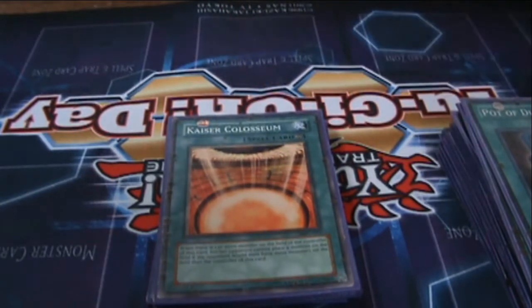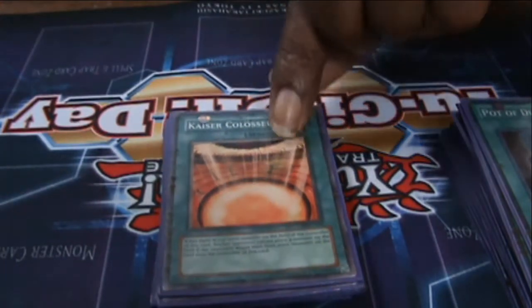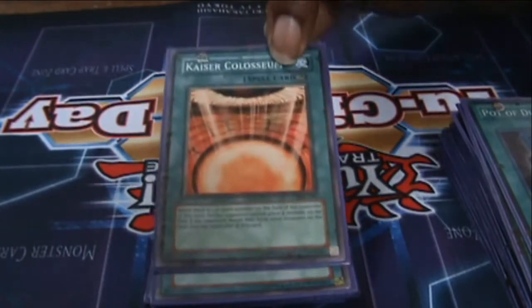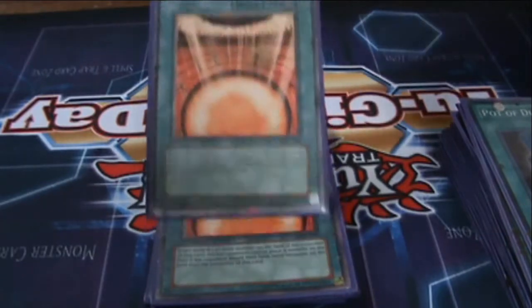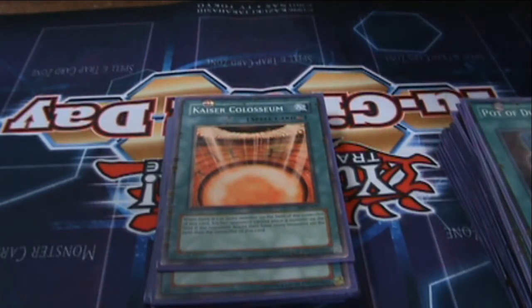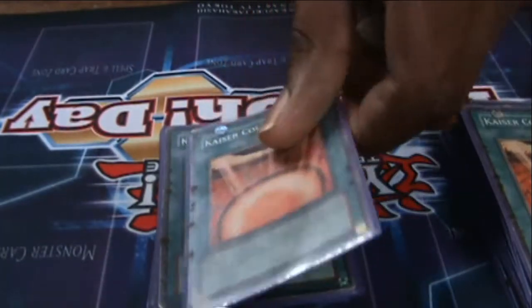Colosseum — it shuts down so many other decks, especially decks that spam and want to go off. They can't do anything. You get Bujin Yamato on the field, just that one monster, and if you do summon a second monster you're going to XYZ. You're most likely never going to have more than one monster — just buy your time. This shuts down decks. If I get this on the field they can't get rid of it and my monster — I'm going to win. If they kill Yamato I'm going to summon Mikuzuki from hand, so I still have that one monster. Three hands down.